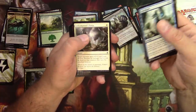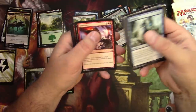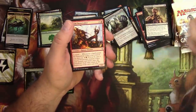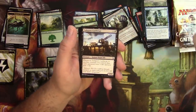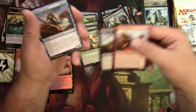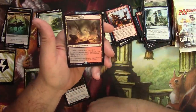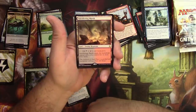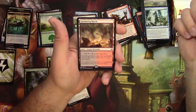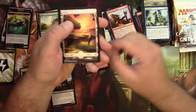Battle for Zendikar pack two. Commons: Eldrazi, Griffins, Beasts. Akum Stonewaker, Zulaport Cutthroat — that's a good one. Windrider Patrol and a Smoldering Marsh — a black-and-red land that enters tapped unless you control two or more basic lands. These are usable again now because of Pioneer. Plus a full art land.